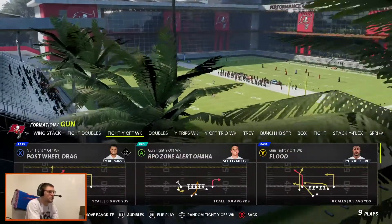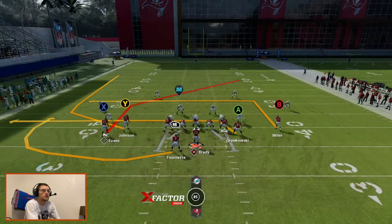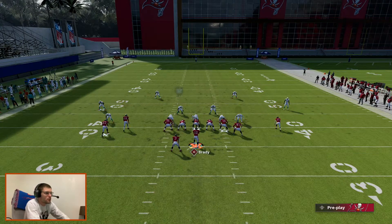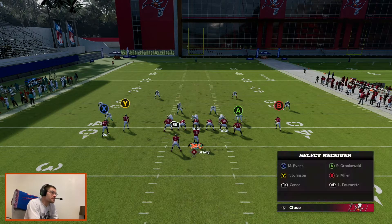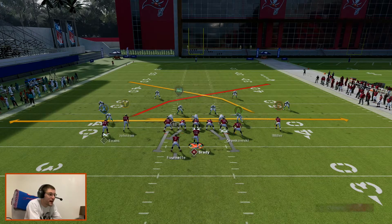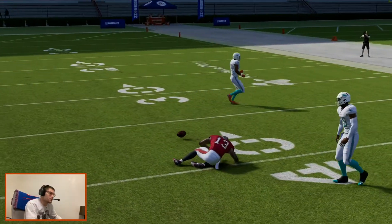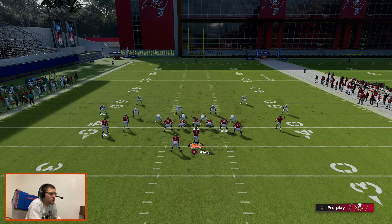Now we're in a tighter formation. Let's come out and post a little drag. Now we're going to be able to put everybody on crossers — Gronk's already on a drag, little drag for Johnson as well. Use those two as shallow crossers and put Scotty Miller and Mike Evans behind them on deep crossers. This would be a great little play to run in a real game — a very meta play.